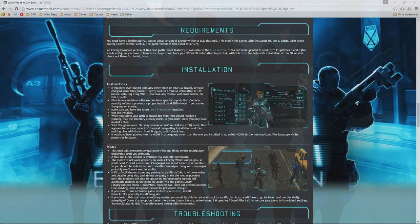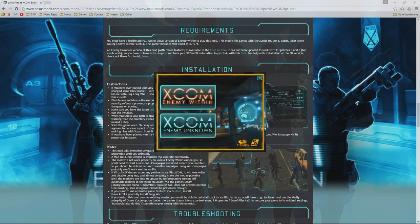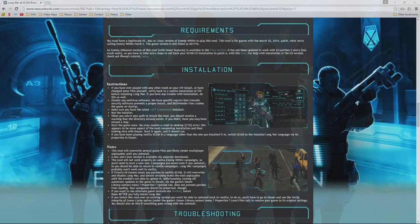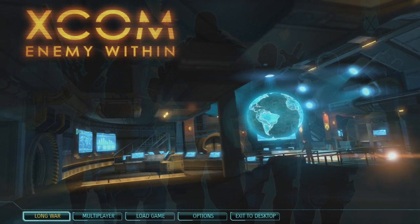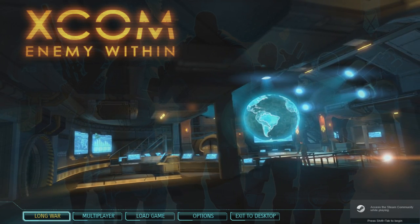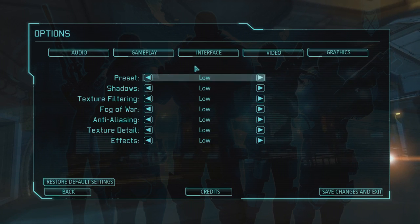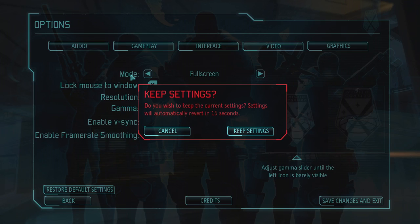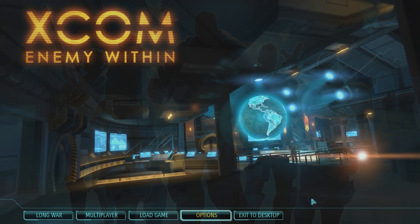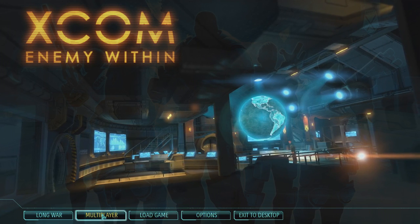Once done, start up XCOM and choose Enemy Within — Long War won't work under Enemy Unknown. Note that after installing Long War, it may reset all your graphics settings, so go back into the graphics options and set everything back to how you want it. Once restored, you'll notice the main menu now reads 'Long War' instead of just starting a single player game.